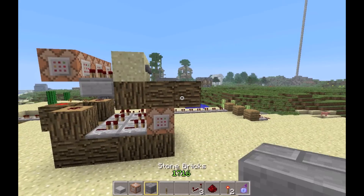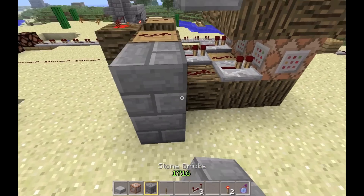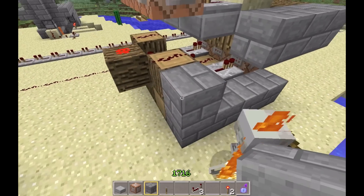I guess I have nothing more to say about this, so let's just skip to the tutorial. What you want to start off doing is putting five pieces of stone in this fashion — keep in mind I'm only using stone bricks so they look nice.